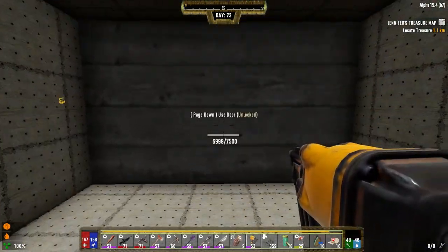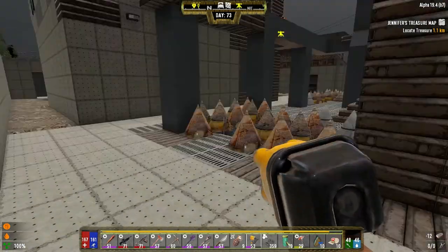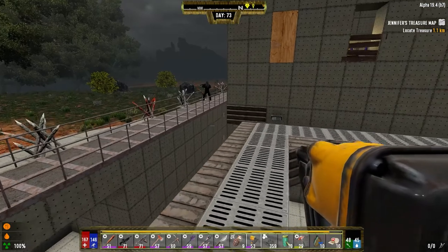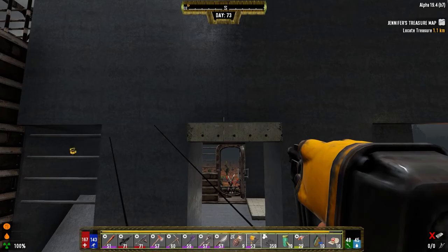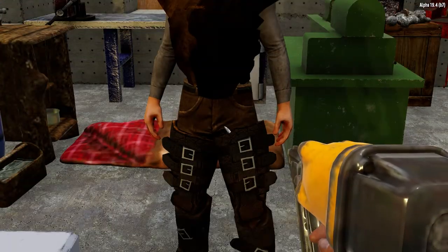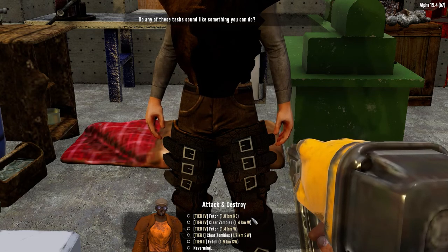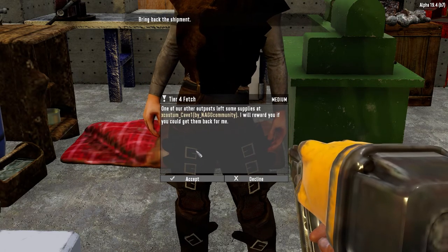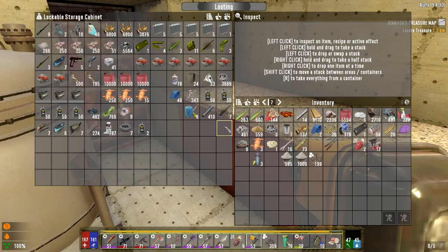I should probably check these doors - yeah, barely any damage. Oh that one had a little bit. Let's go see if the traders have got anything for us. Let's go see if these guys have got any good missions for us. A fetch mission to the northeast - cave. Ah, that's the one we did before that I got murdered in. Yeah, I can do it. Sure, I can do it.